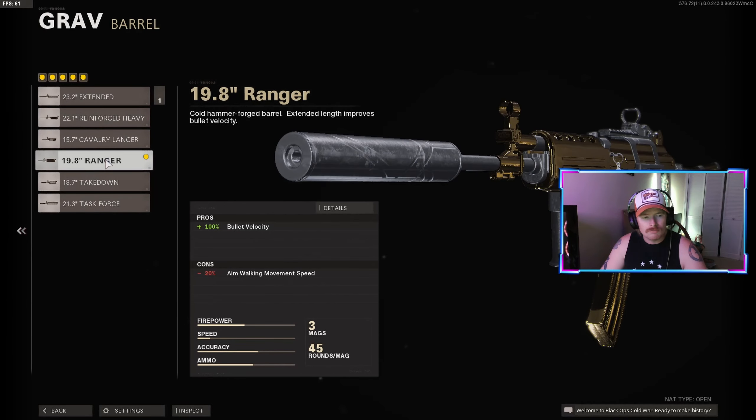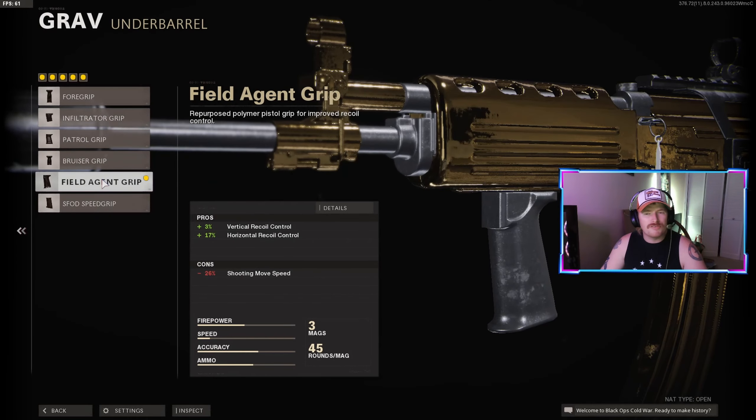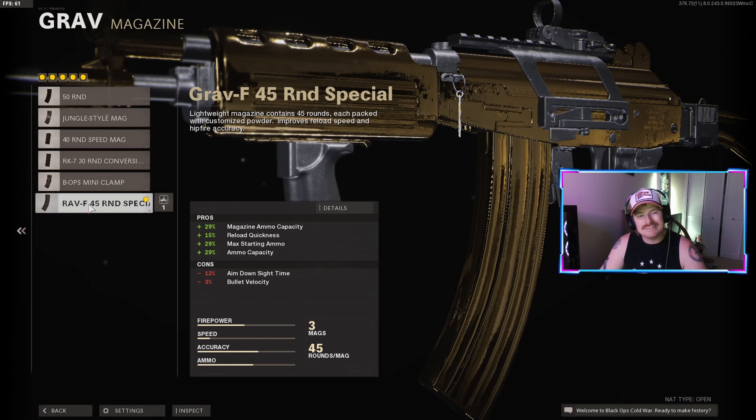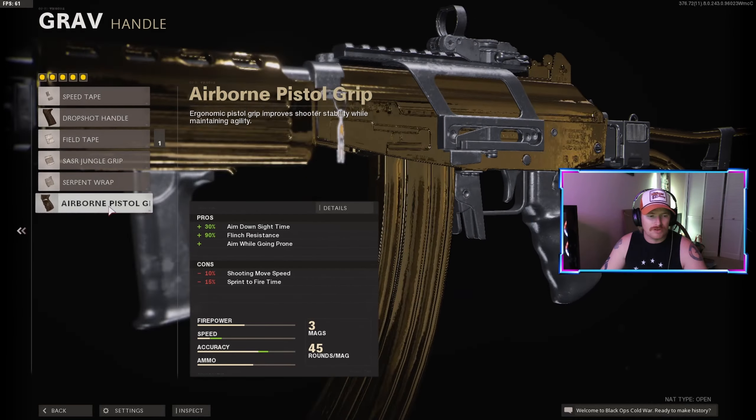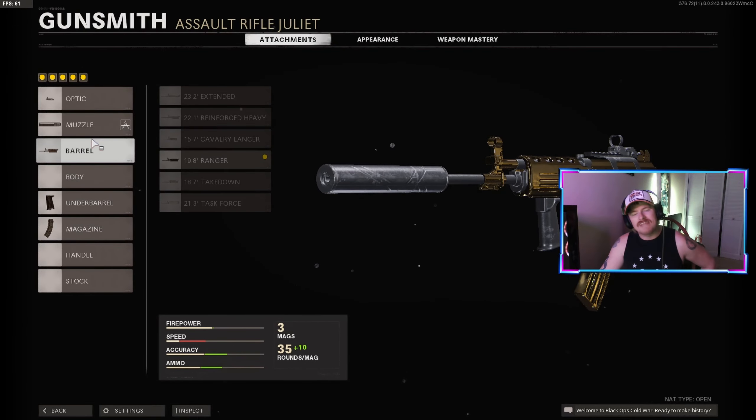For the barrel, using the ranger barrel for the huge increase in bullet velocity. For the underbarrel, the field agent grip — even though the gun is pretty accurate, it just helps even more. And for the magazine, I'm using the 45-round extended mags. I tend to go with fast mags, but this time I didn't. Since I put a sight on it, I don't have a slot for the handle. So this is my five-attachment setup for the Galil.